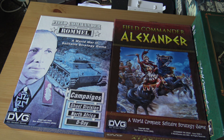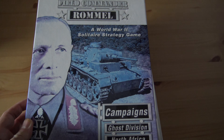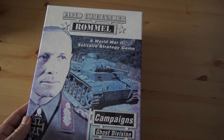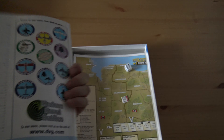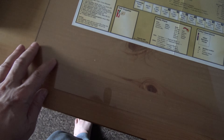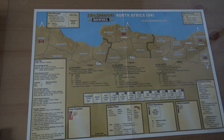Let's start with the first one they did: Field Commander Rommel. I'll take the box lid off. This isn't the deluxe edition — they brought another one out that has mounted maps, but the one I have is just the paper maps. You get the really simple instruction manual, it's not very long, very thin, so it's easy to read. With paper maps I use plexiglass and I put it on top of the paper map and it feels exactly like a mounted map.